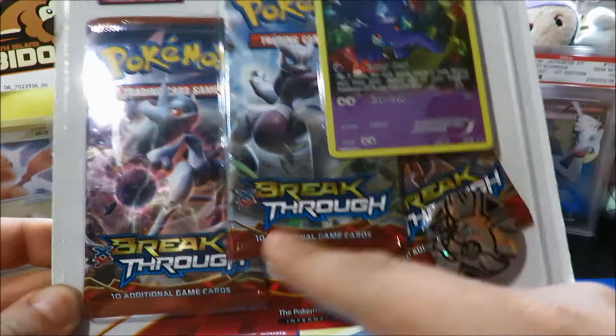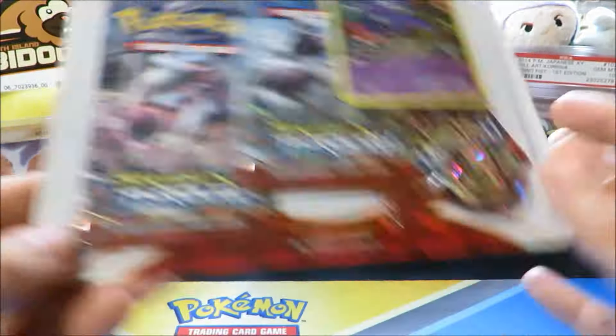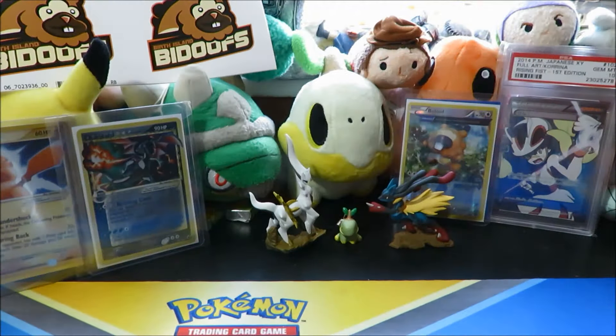We got a Fennekin coin, we got some packs — this pack is hiding behind the rest of the packs. Let's pop this bad boy open and see what we can pull, and hope that the dude blesses these packs with that glossy gloss. There is the coin, there is the trash — we'll throw the trash over here for now.